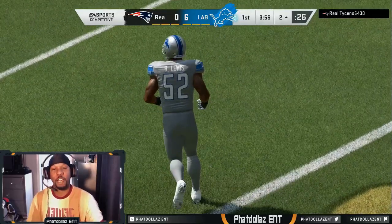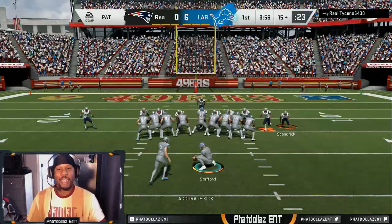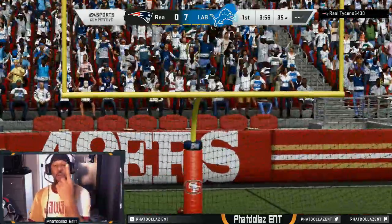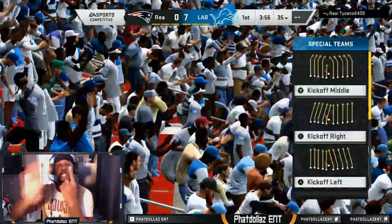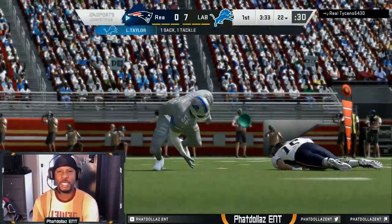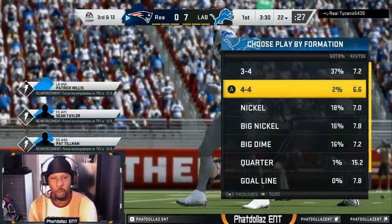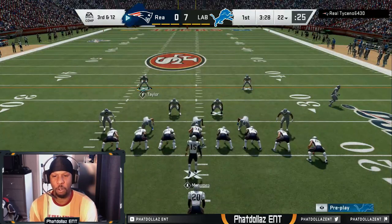We start off with a hit stick — he should have just fell down, he was trying to make a play with Deion Sanders out of nothing and ended up getting his head spun around. There's the run, we got the pressure coming — we're sending them dogs, them dogs is barking. LT with the big sack, third and twelve. He's coming out in the same thing, might be an out route — got to watch for the out route.